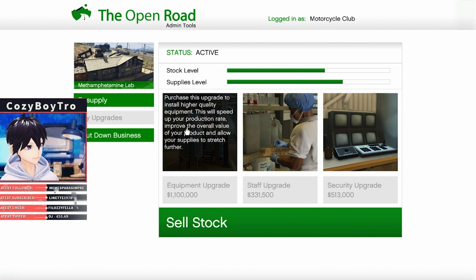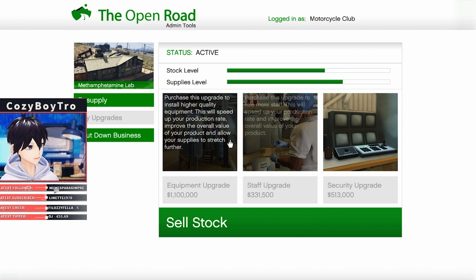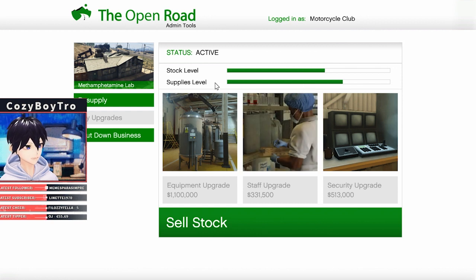After you do the setup mission, you need to buy the equipment and the staff upgrade. These two things will increase the overall value of your product and increase the amount of supplies. If you buy the equipment and staff upgrade, you'll need fewer supplies to get a full bar of stock, and your product will be valued at a higher price — so you'll get more bang for your buck.